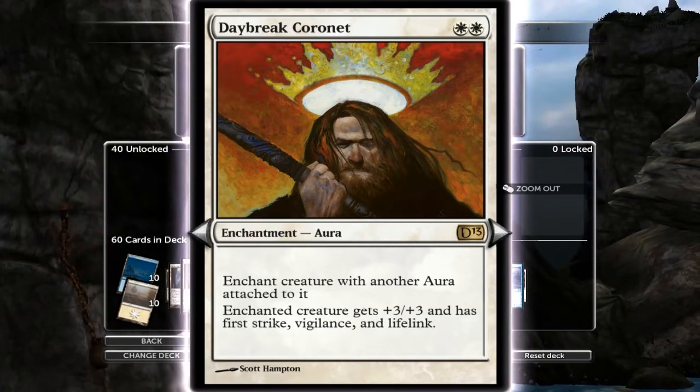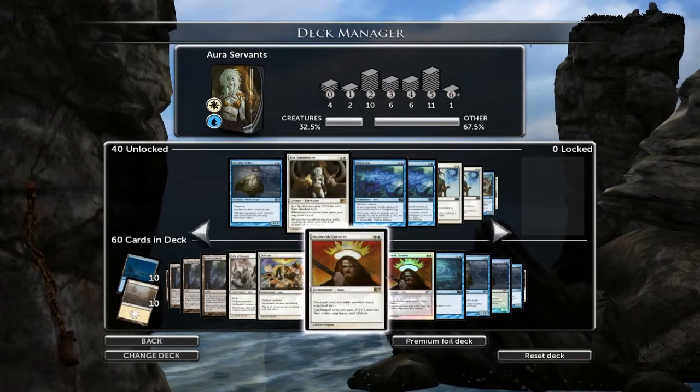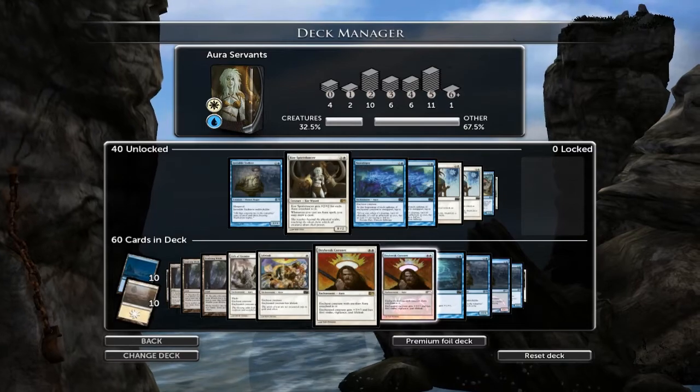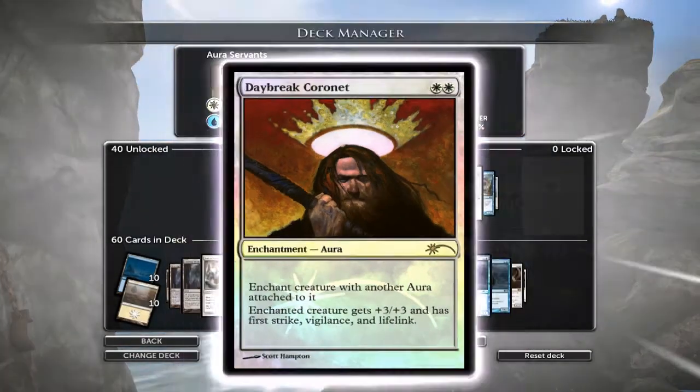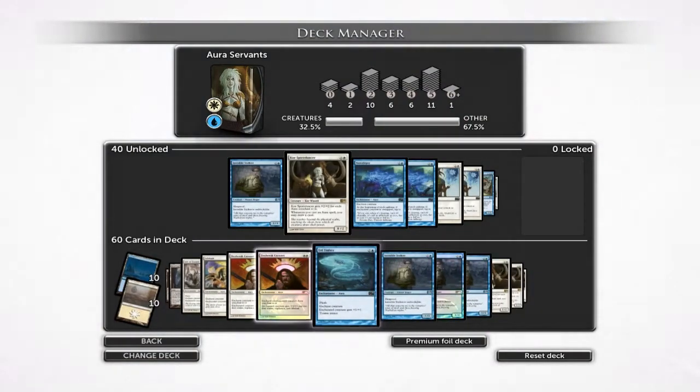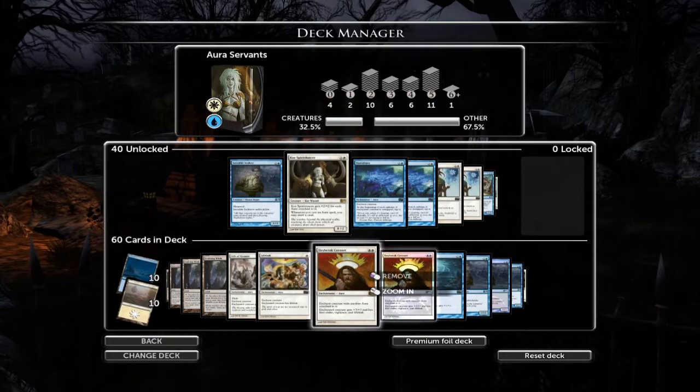Daybreak Coronet gives plus three, plus three, has first strike, vigilance, and lifelink. Stick this on an Invisible Stalker with another enhancement on it and it's pretty much GG, depending on what deck you're playing against. Great card. Obviously it has to be an enhanced creature already, but that combination - three cards, bang. That's the thing about this deck, you win with the same combination over and over again.